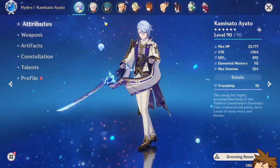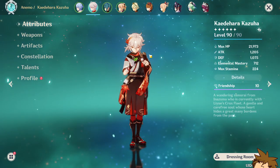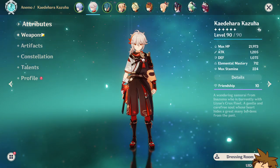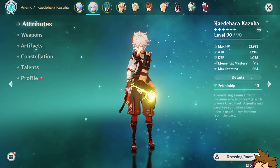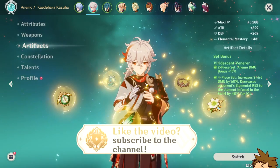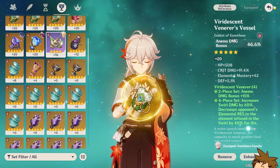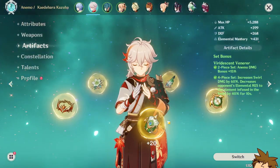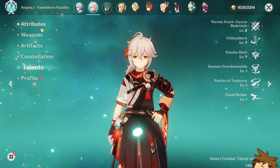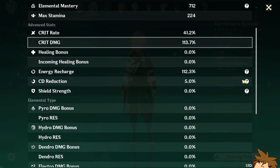Kaedehara Kazuha is a super amazing character. I summoned on his first banner and I'm really glad I did — he's my favorite character by far. His build isn't the most optimal: I'm using the Iron Sting and don't have the best artifact set, and I still need an Elemental Mastery piece which I'll eventually get through the strongbox. He's at C0, talents 8, 9, and 9. Stats are 41 EM, 113 crit rate, 112 energy recharge — he does what he needs to do.